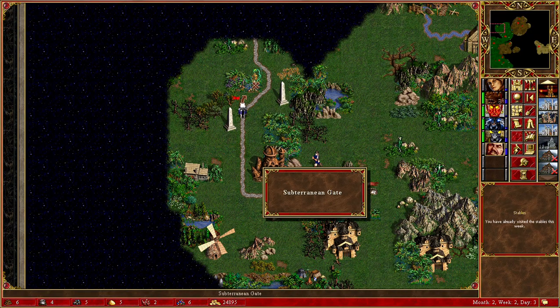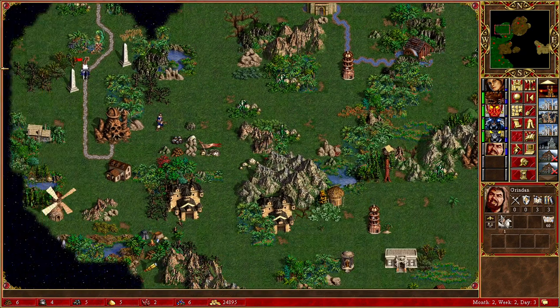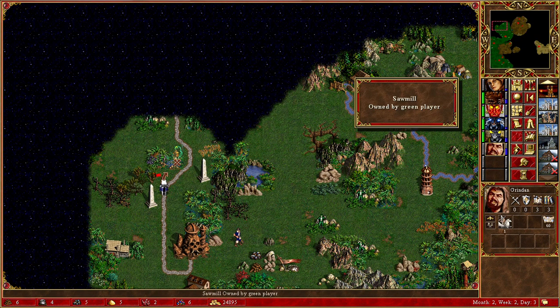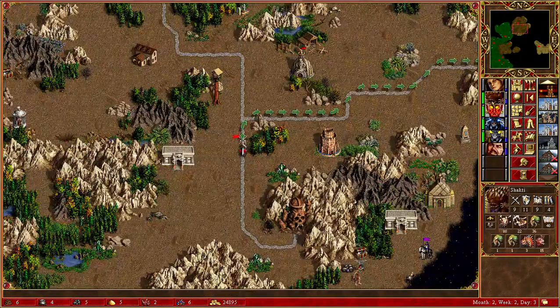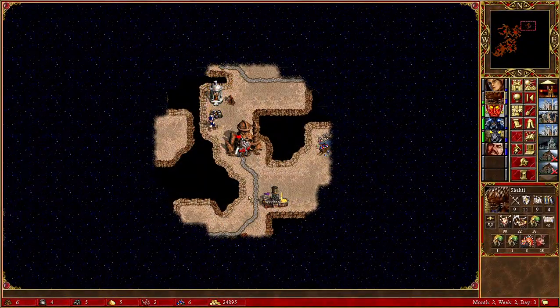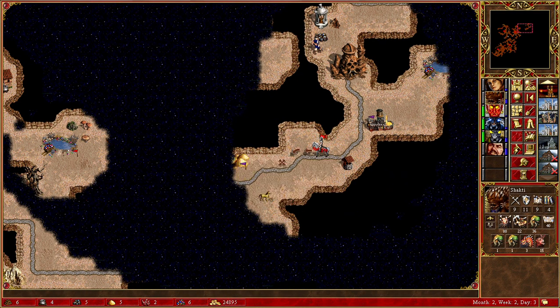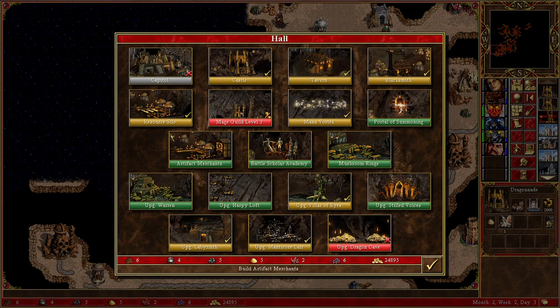There is a subterranean gate and we jumped to this area up here. We can see the sawmill so it could be somewhere up there. We're probably going to lose him because someone is in close proximity. There are purple flags everywhere here, but that's a non-issue.